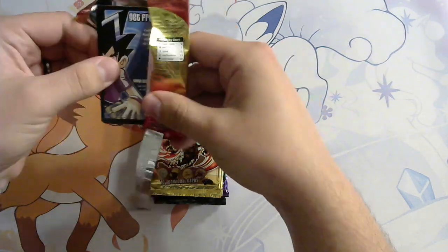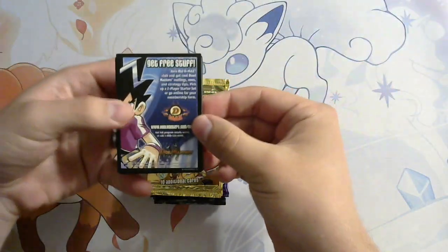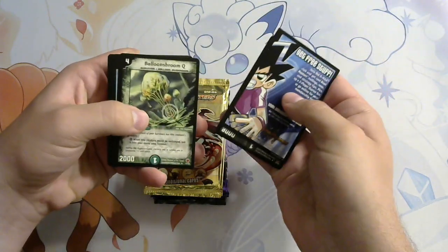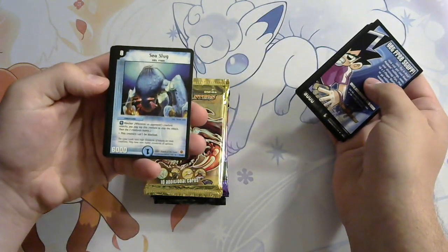So if it goes according to my knowledge, it should have sea slug — it's going to be kind of funny if it doesn't. To the best of my knowledge, that is what I believe it shall have, unless I wasn't looking, which is possible. It is Horned Mutant, Miracle Quest, Balloon Shroom Q, and it is sea slug!